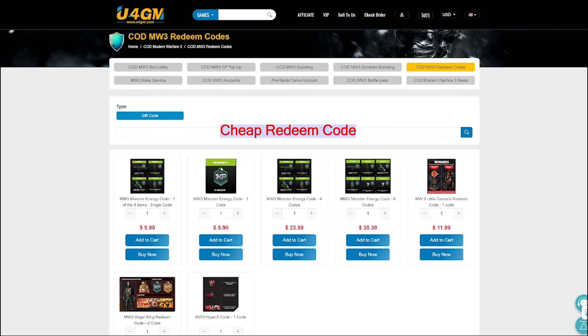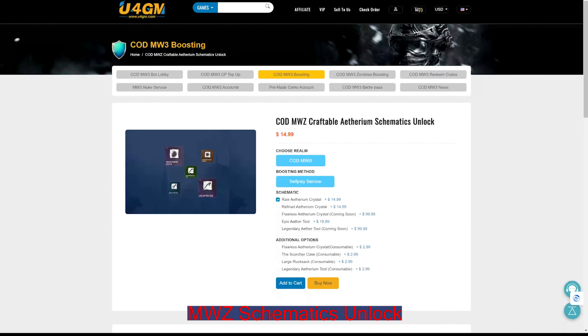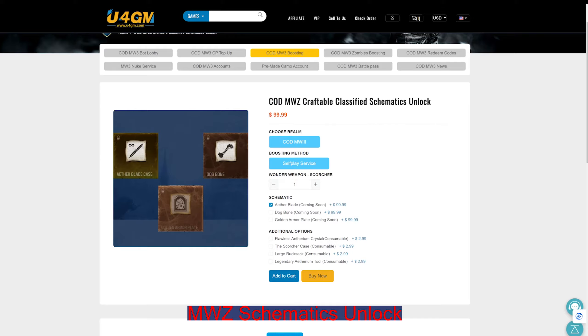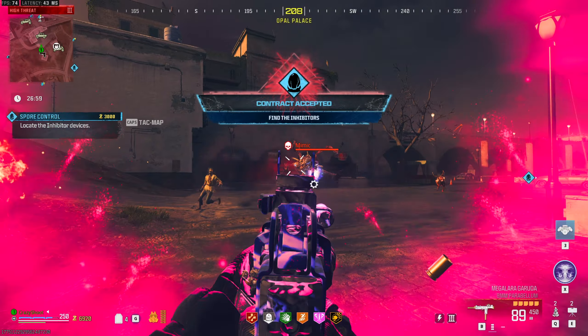Lately I've been searching for new meta weapons as I'm kinda bored of using the Tears and WSP Swarms all the time. While doing this I've come across the WSP 9, an SMG that I used before but didn't really give too much attention. After giving it another go and finding the best loadout for it, I can safely say that this weapon is actually insane.